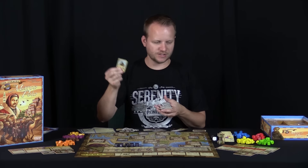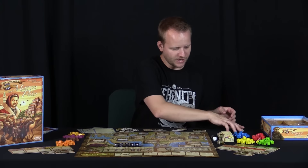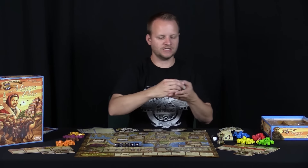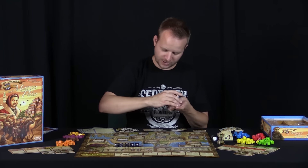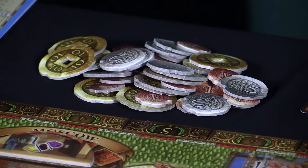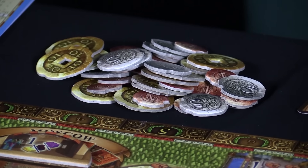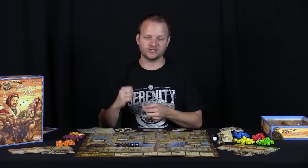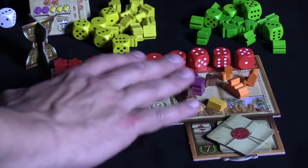You get a character card that tells you what your special ability is — really thick cardboard, which feels like a quality component. The contracts you get during the game are also really thick cardboard. The money is okay — just these little tokens that represent money, shaped a bit oddly but unique enough that it's not just a plain circle punch-out.